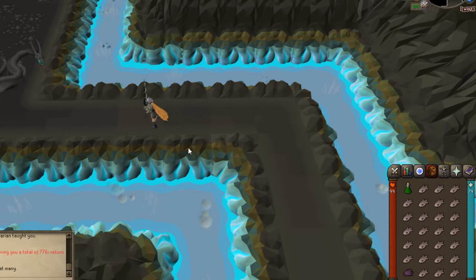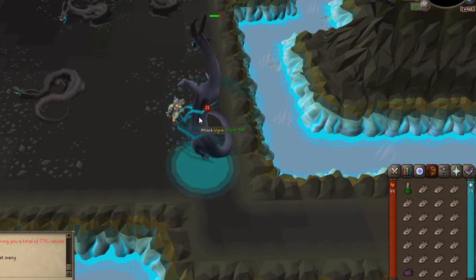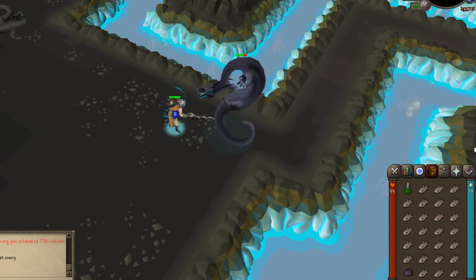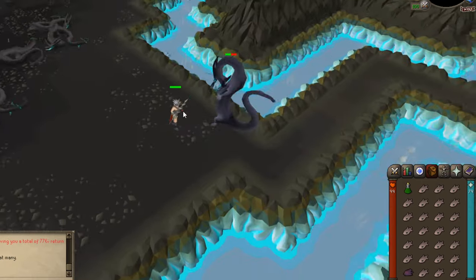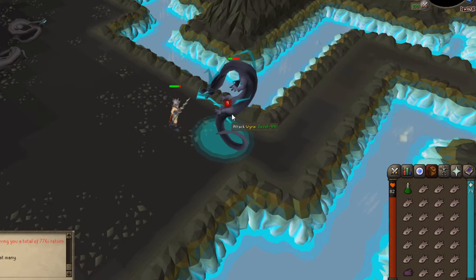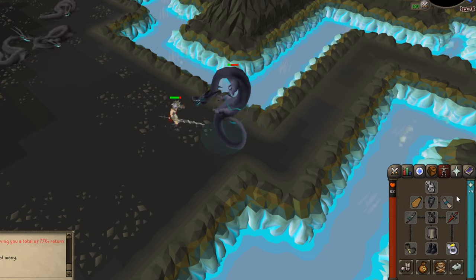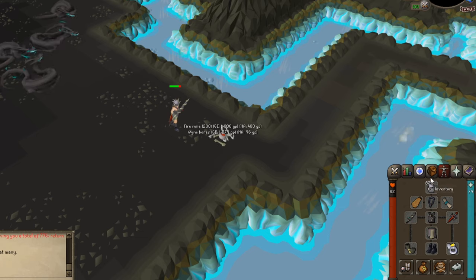There are a bunch of different ways you can set up for this, but the way I really like to do it is just bring something to boost my stats and then bring a ton of tuna, because it's super cheap and the bank is so close that I don't really feel like I need to bring prayer potions or protect from any of the damage. I'm just going to slap them with my dragon hunter lance, run to the bank, and come back.